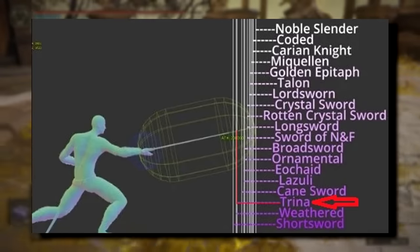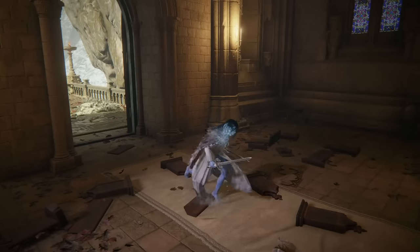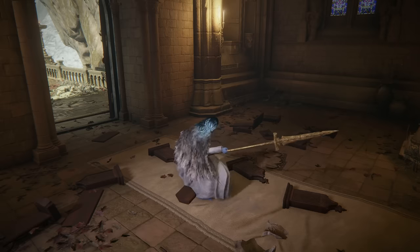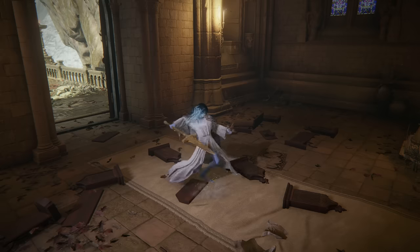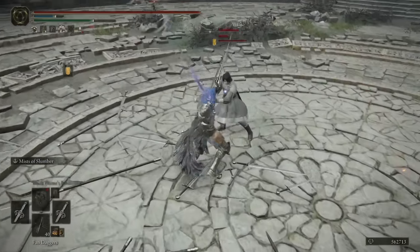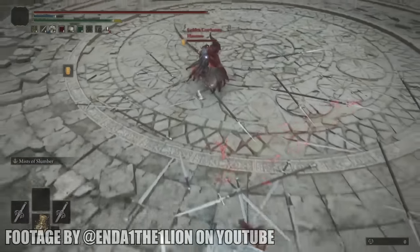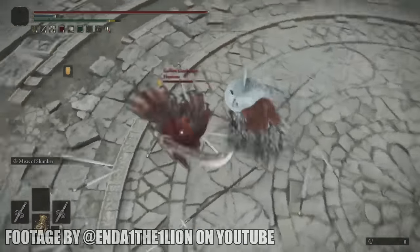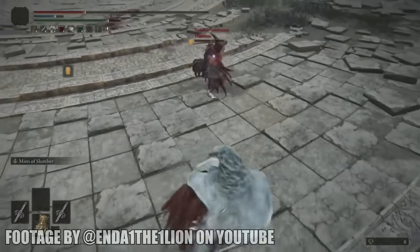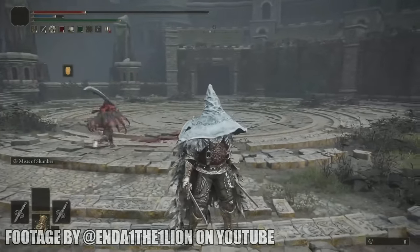They have the third shortest range among all straight swords, which becomes problematic when trying to whiff-punish attacks, as running attacks with power-stanced straight swords are pretty bad. You have to rely on neutral R1s to punish opponents, which may not always be possible against certain weapons. For instance, in this clip, Ender is facing an opponent wielding a curved greatsword. Due to the short range of the Saint Trina swords, there is no opportunity to land an attack, as the curved greatsword user is never left vulnerable due to their long range and fast recovery.